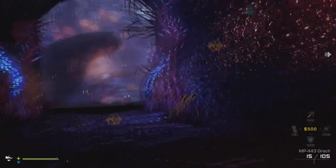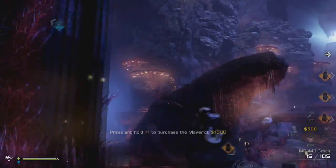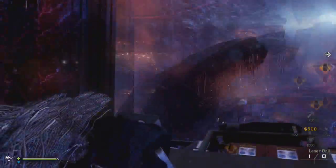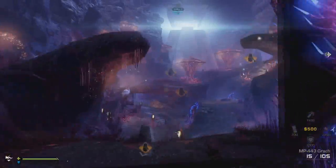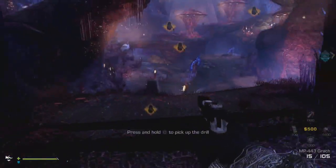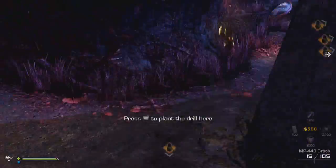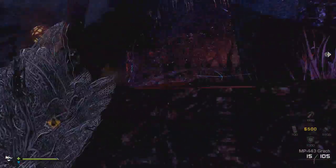First of all, you kind of want to kill these dudes. Maybe they're not on solo, but there they are. You just want to kill them — they'll give you 50 each. It doesn't matter if you don't kill them; it can be done on co-op as well, this strategy.